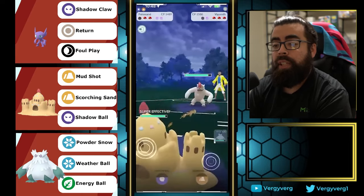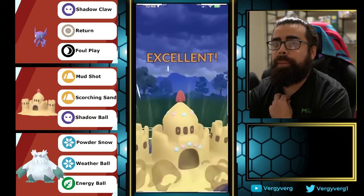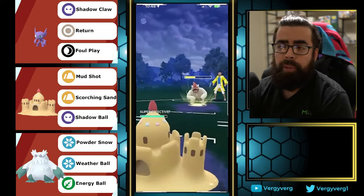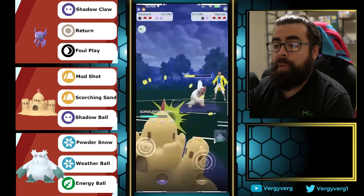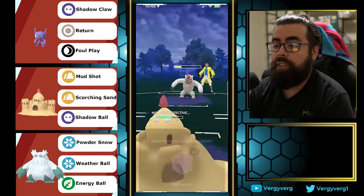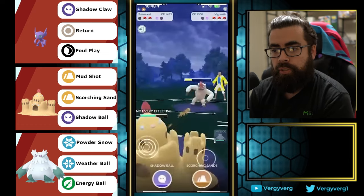They come in with Vigoroth — almost always in this cup, Vigoroth is such a safe swap. Rock Slide is going to be their best move against this, and you can just see how little damage it does. We can just go for extra energy here and then maybe throw before the next Rock Slide if we want. Interesting shield — I see what he's doing now: he just wants to elongate this game to allow for the Dragonite switch back.